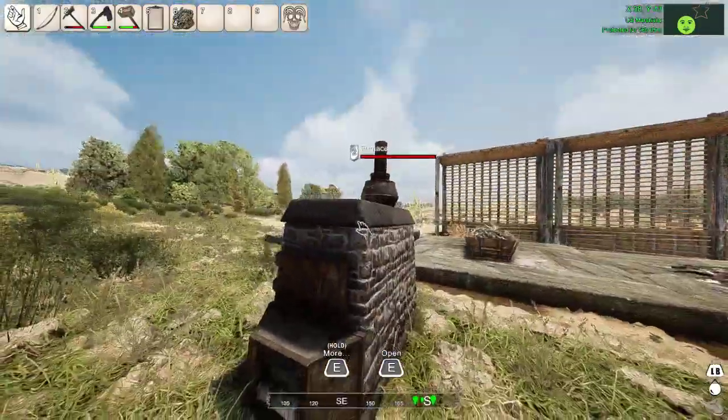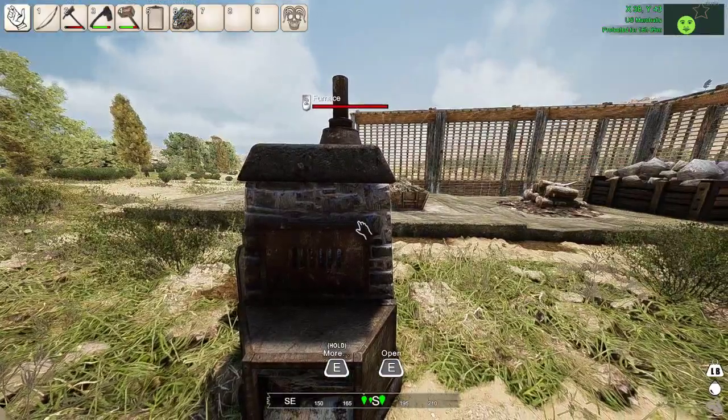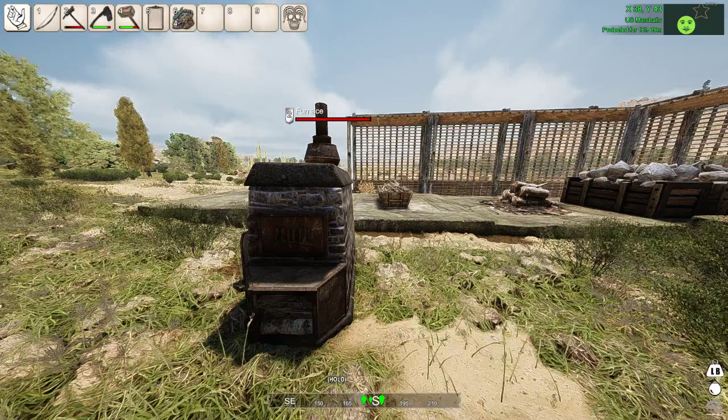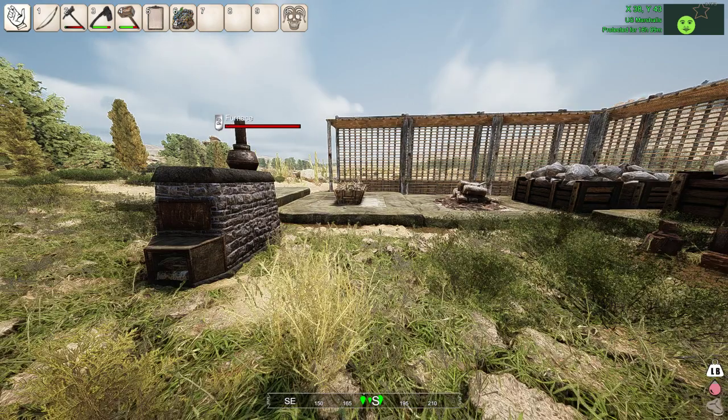The furnace that you're seeing right now is the second level of the kiln. First things first, you're going to need 250 clay total — 125 to research, and then 125 more to make the actual kiln. After that, you're going to need 70 stone, 50 wood, and 20 iron ore to make the first upgrade of the furnace.